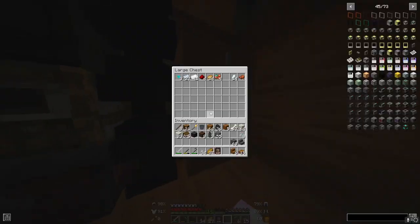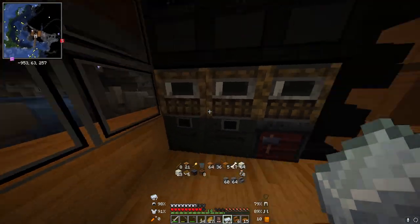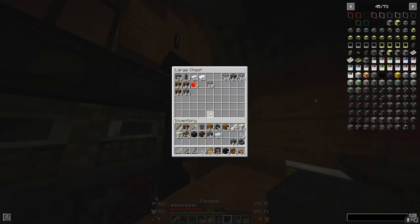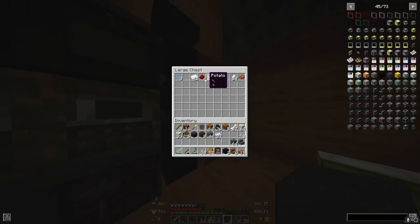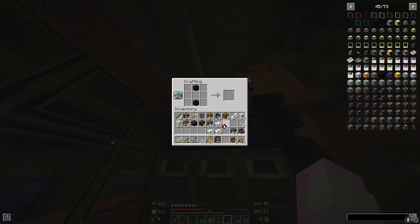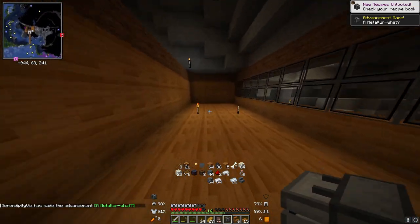I need my osmium and my cobblestone. We'll put this away for now and create two furnaces. Split this, put the osmium, I need my redstone, and my iron I believe. Something like this — if I believe that is correct. And so this side will be the industrialized side, I guess.